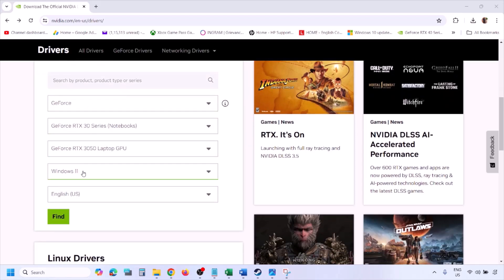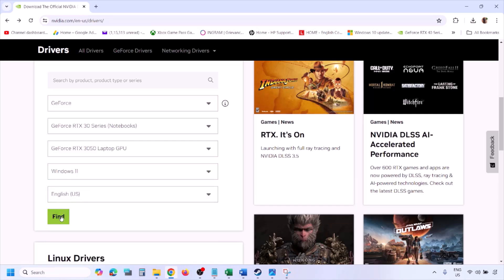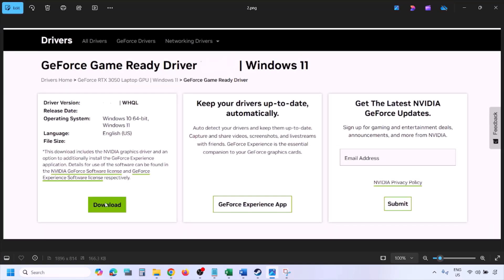Make sure that you select your graphic card and then select the right operating system — Windows 11 or Windows 10 — and then click on Find. You will see the latest GeForce Game Ready Driver. Click on View, then click on Download, and let the download complete. Once done, run the exe file.